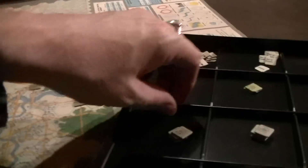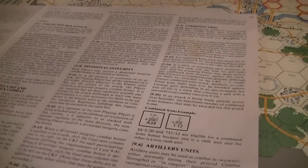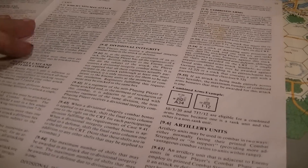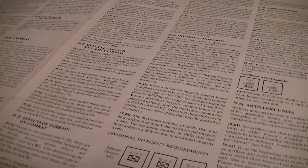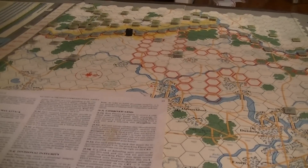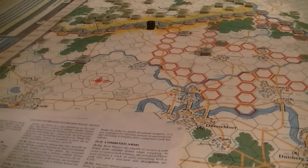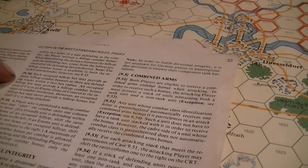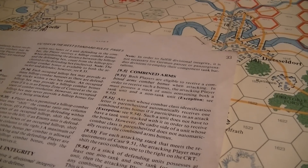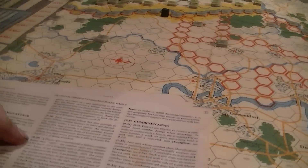There are no modifications to combat strength due to terrain — the terrain effects are baked into the combat chart depending on which level you're on. Some exceptions: if you're attacked entirely across rivers, your combat strength is doubled; if you're in an entrenchment hex, your combat strength is doubled; if both apply, your combat strength is tripled. If you have a unit occupying a hilltop hex within two hexes of the defending unit, you get a one-column shift in your favor — both sides can get this so it can cancel out.